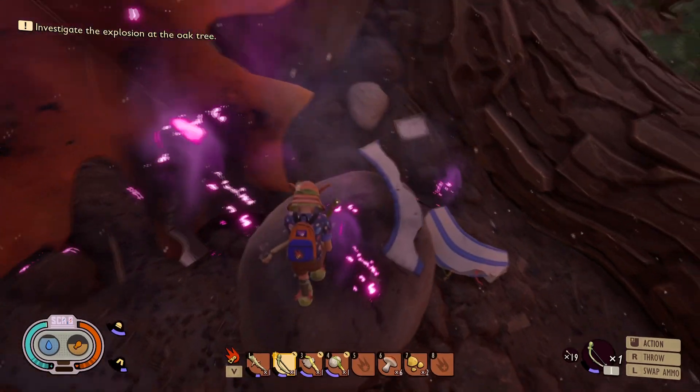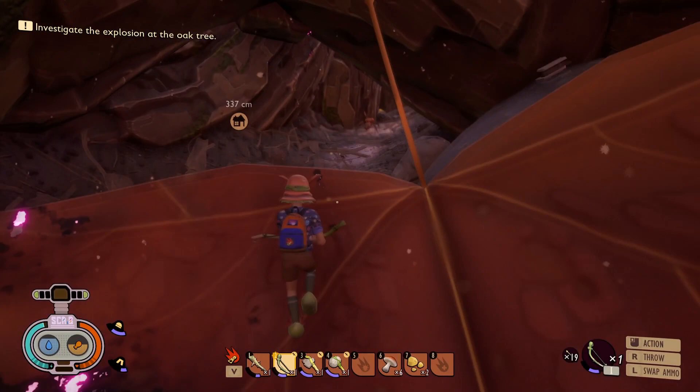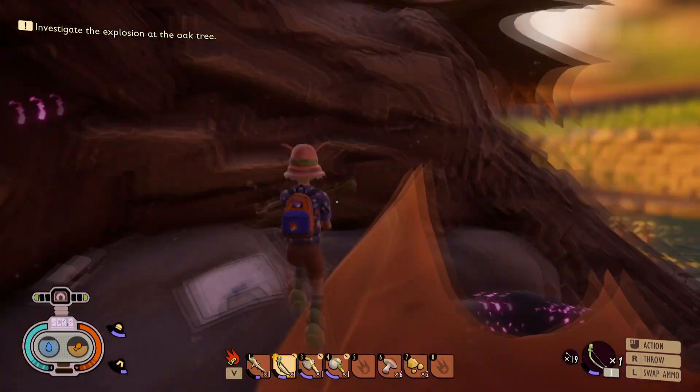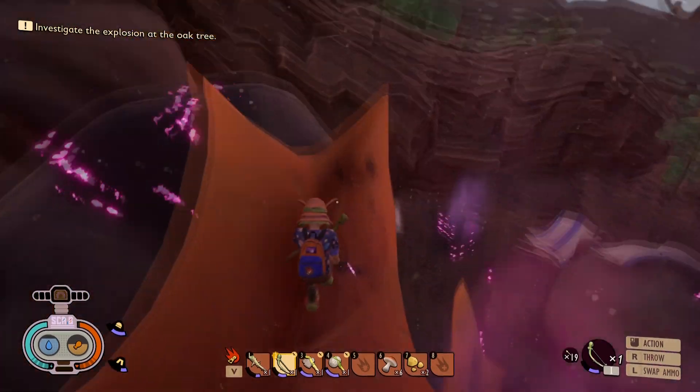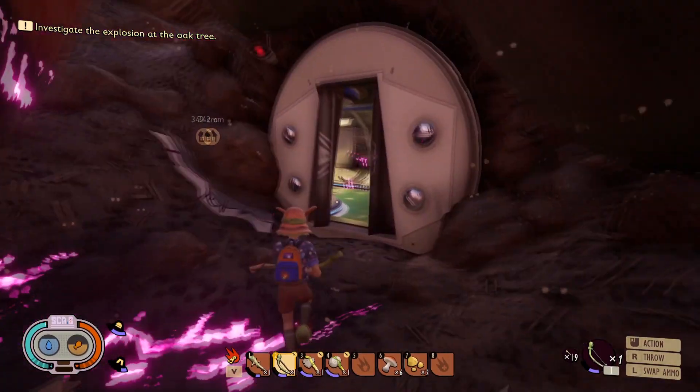There are a lot of ants, a lot of spiders, and a wolf spider or two. The explosion should have purple smoke so it should be pretty easy to find. It's on the back side of the tree by the roots and by the little lake — more like a puddle.